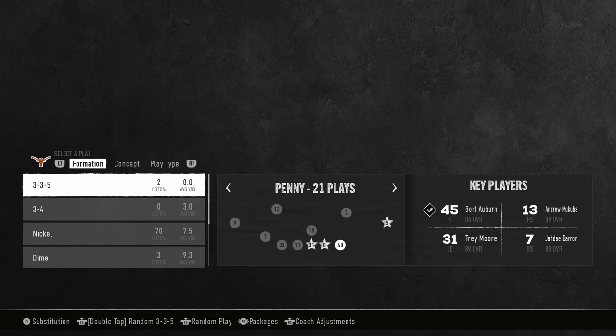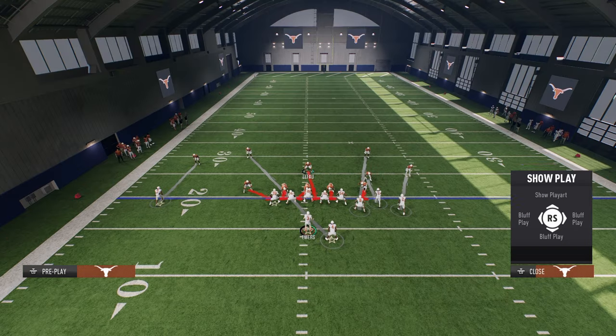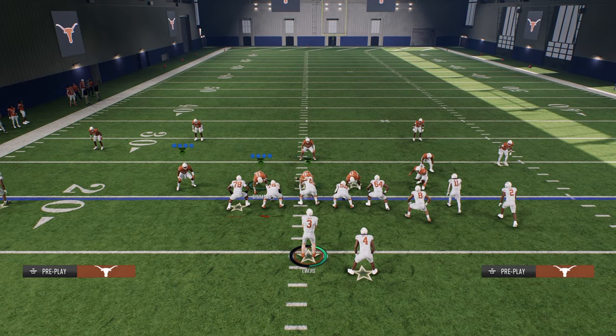We're going to be coming out in Pinch Blitz 0. I did want to make a quick note of my package — our packages are on default for this defense. We're going to leave that on, and we're going to be using Pinch Blitz 0. The defense is going to send a four-man pressure off of the left side, and then we're going to craft coverage around this to make it super effective.